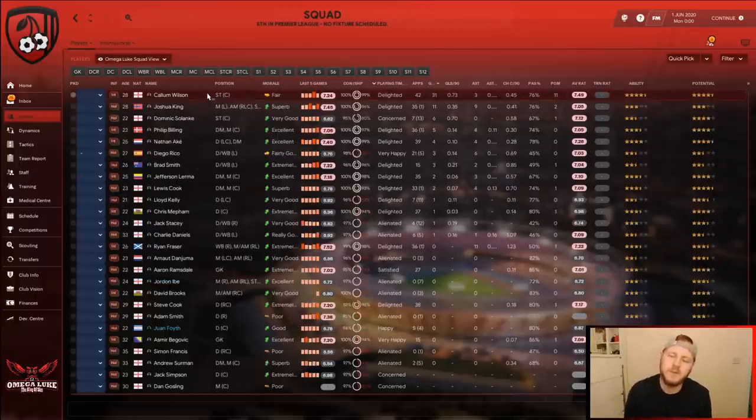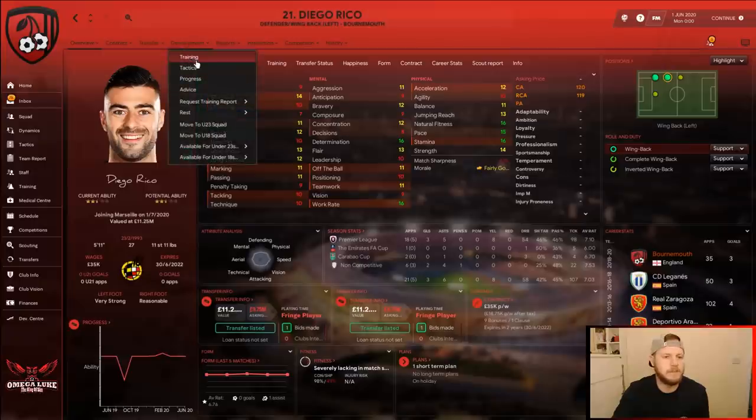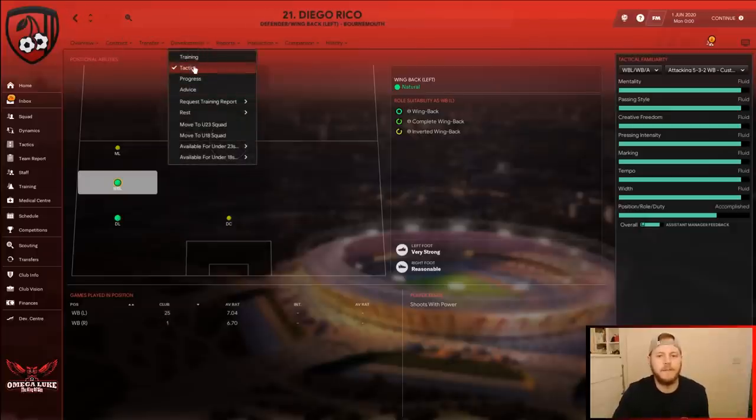Looking at overall individual stats: Callum Wilson in 42 games scored 31 goals — almost 0.75 of a goal per 90 minutes. On the assist tally, Ryan Fraser and Joshua King are leading, with Diego Rico as the left wingback also contributing. He's been playing on both sides tactically. Nathan Ake also chipped in with a couple of assists, as did Lewis Cook — some really good performances across the board.